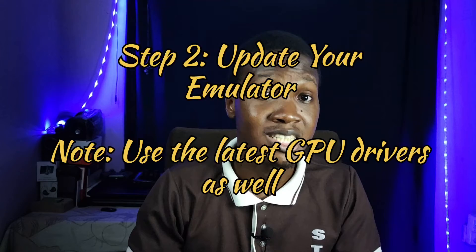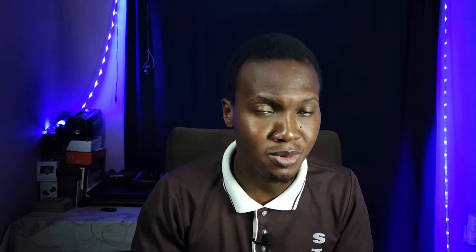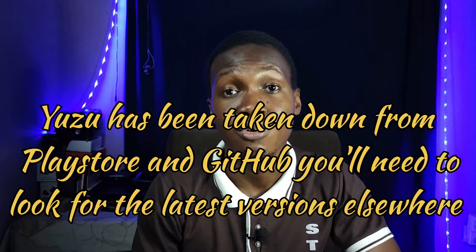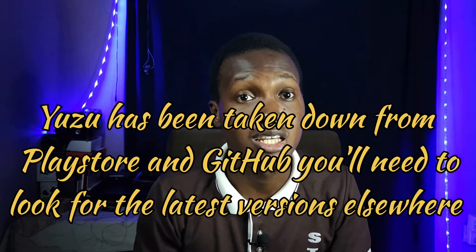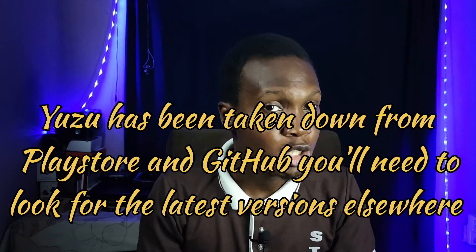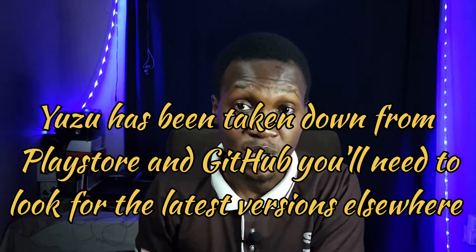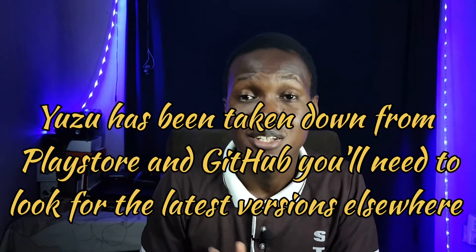The second thing you want to do is update Yuzu. Make sure you are on the latest Play Store version or the latest GitHub version, depending on your preference. Personally, I use the Play Store version. As of early March 2024, GitHub is dealing with a malicious code issue, so I'm staying on the Play Store where it's relatively safe. Get the latest version and use that.